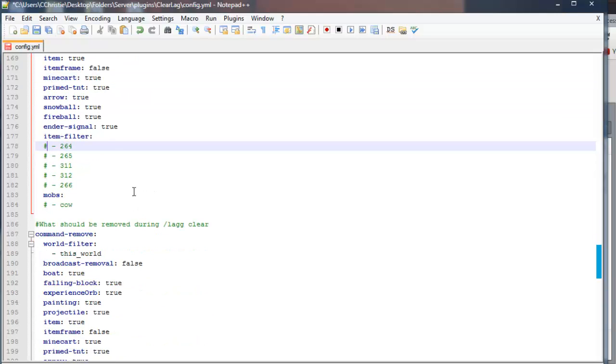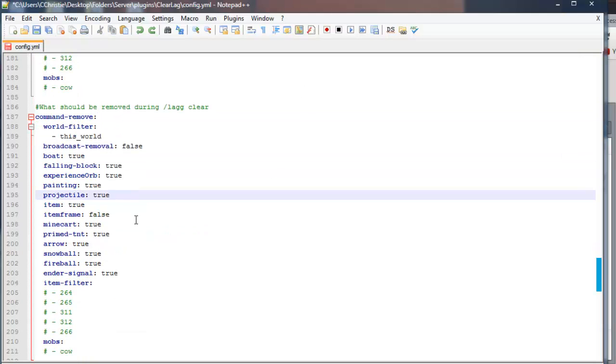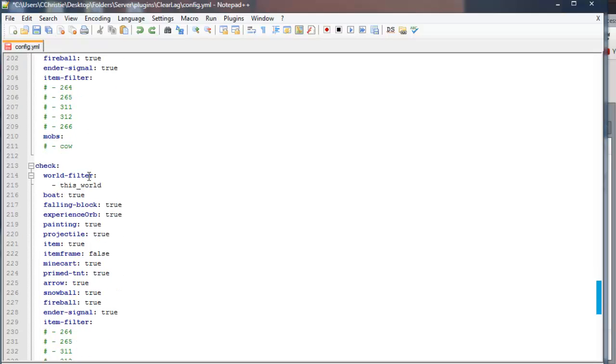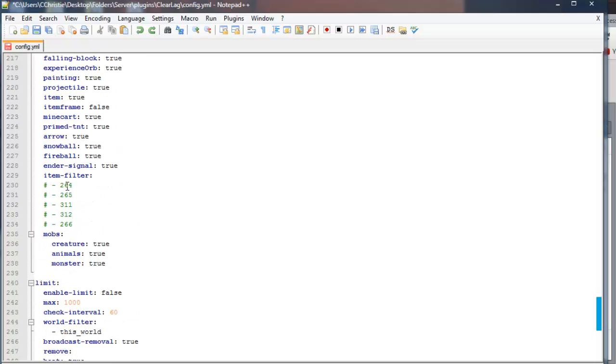You can also set item filters — say you want item ID 264 to be removed during this process. Simply delete the hashtag and it allows you to add that. What should be removed during lag clear? This is the same thing — you set what you want to be removed when you type the lag clear command. And this is just a check that filters the world and checks if any of these entities exist. You can add more to the check by deleting the hashtag. It will also check for creatures, animals, and monsters.